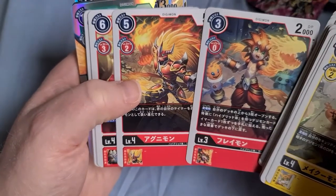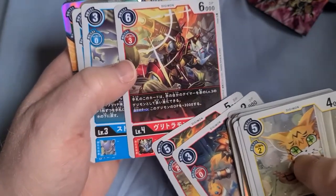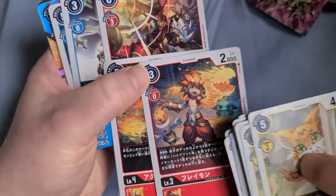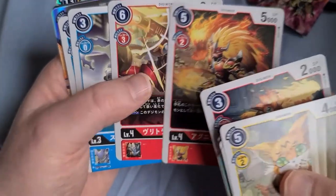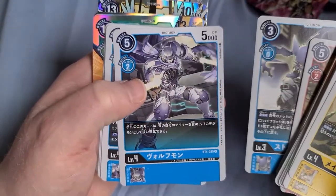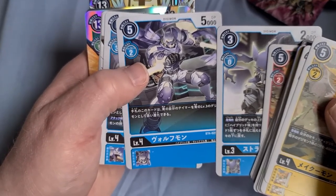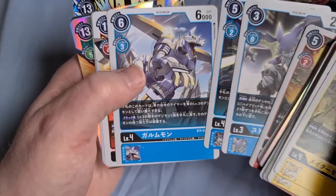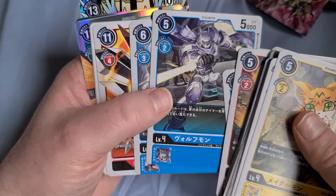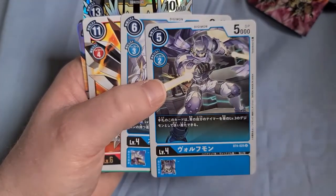Then we have the Frontier sets — that a tamer can evolve into either Agnimon or BurningGreymon is really fun. They're both level four, even though they look like they evolve into each other. These two will fuse together into EmperorGreymon. Similarly we've got Strabimon and then Beowulfmon. A lot of the reason I'm not so good with Frontier names is because almost everybody got a new name when Frontier was translated — between Wolfmon, Beowulfmon, and KendoGururumon — they all have different names, so I tend to confuse myself and just ignore Frontier.